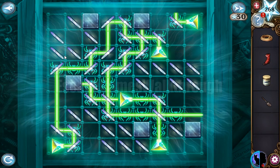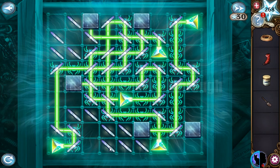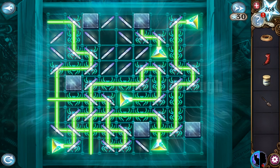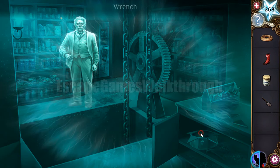For this row: all point to the right, this one to the left. For this corner: set it like that, pointing here. Here we have another solution. Like that — and we've solved this box and can get the ringe. Here's a sparkle and one more ghost.